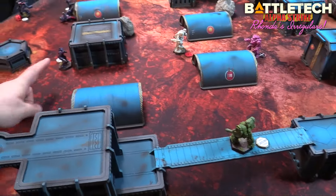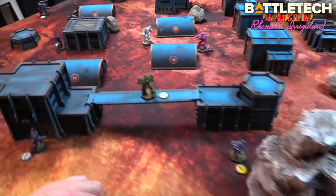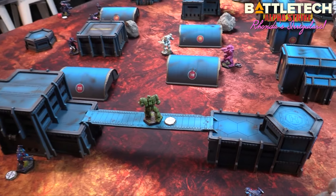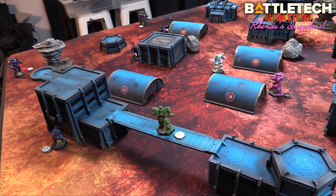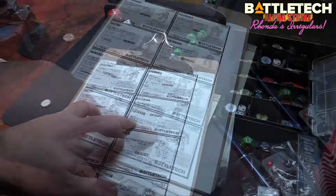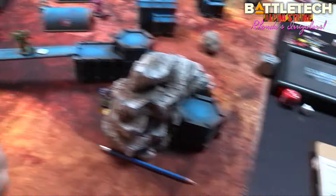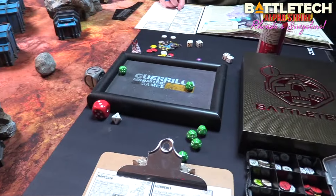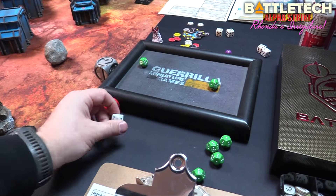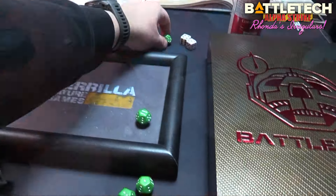The Centurion takes a shot at the Guillotine — skill three, four, five for range, in the open — needs a six, lands it for two damage. Trying again for a rear shot — skill four, five, six for range, seven for TMM — missing initially but spending a lucky to re-roll and hitting for three damage.